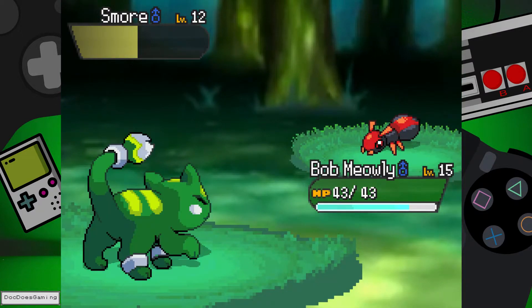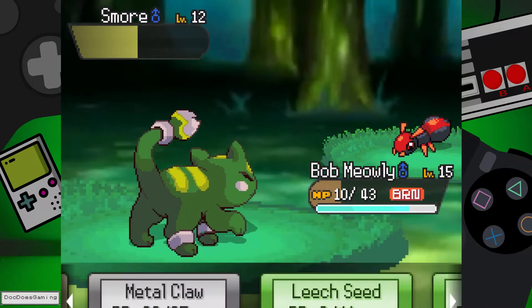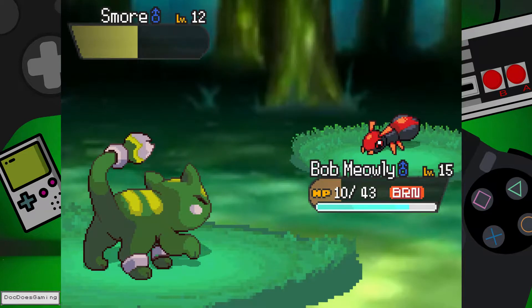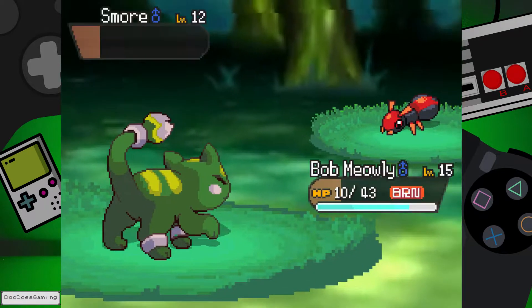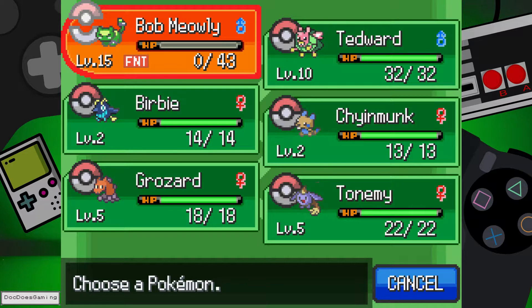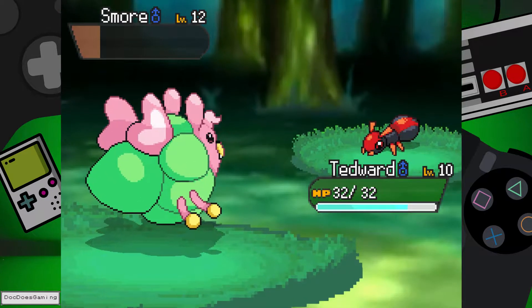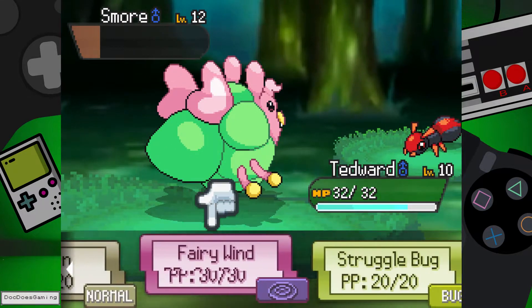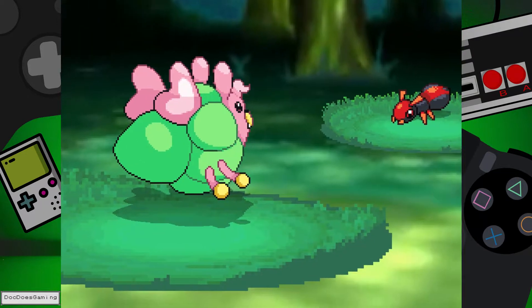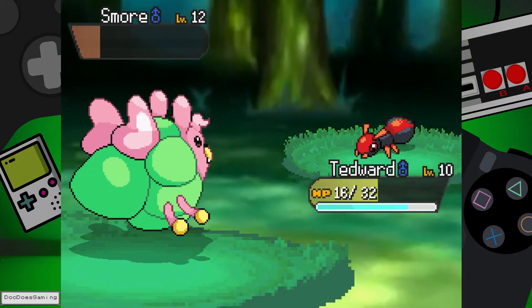Oh yeah it knows Ember alright. I thought somebody was talking about S'more and I was like, is this a fire starter? No, it's this and it actually sounds like the name of a fire type Pokemon and it looks red so that was right. Oh, S'more is too strong. Alright, can I do Tadwood? Let's go for a Return here. Nope. This little thing is destroying my team.